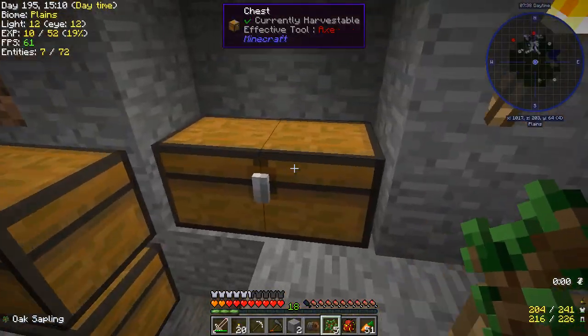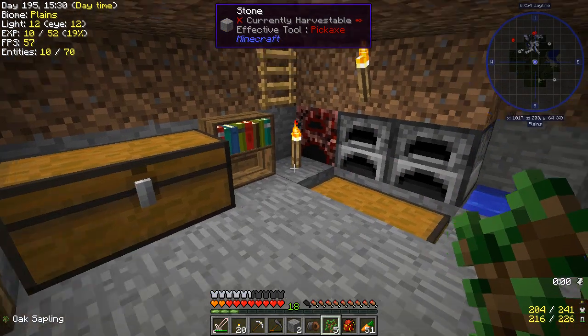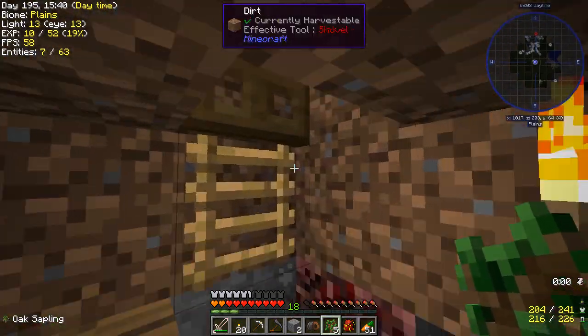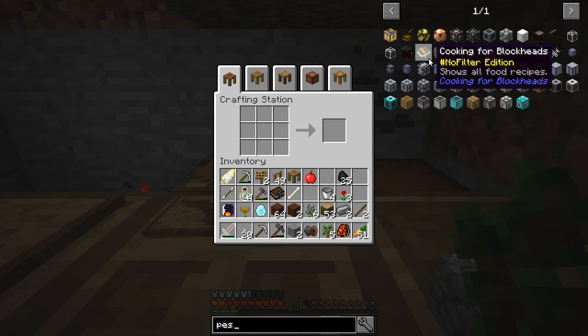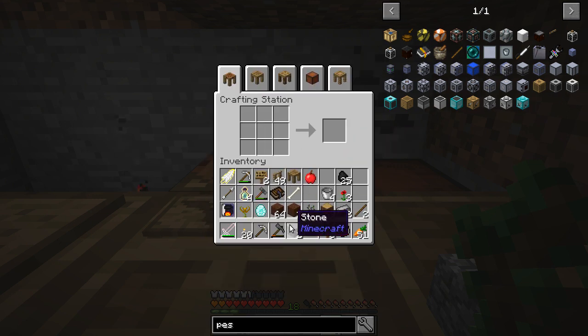Let's go ahead and get these. We're going to turn these into petals, with the exception of one — I want to keep one around just in case. Does it seem like I'm all over the place today? It does, because I am. I've got lots of things to get done and not a whole lot of time to do it. Just need some planks — one, two, three — a bowl, and we need a pestle and mortar.